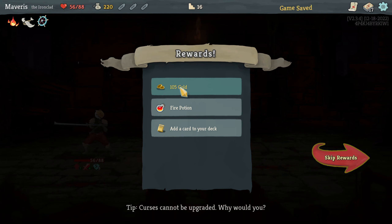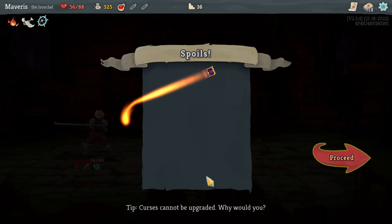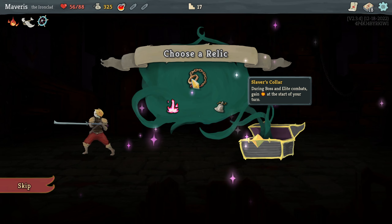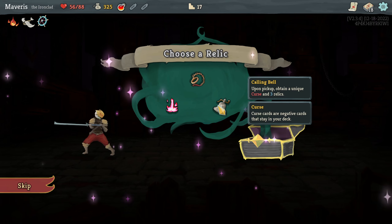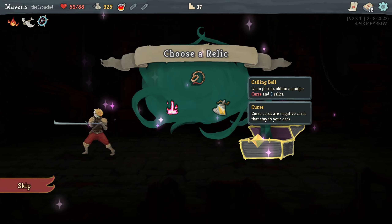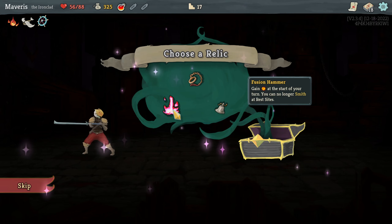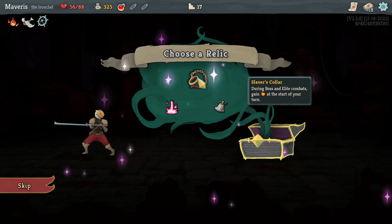Got him. Double tap. Pervious. I like double tap a lot. During boss and elite combats gain energy at the start of your turn. Gain a unique curse and three relics. That seems like it could be crazy good, depending on what you get. Gain energy at the start of your turn — you can no longer smith at rest sites. These are actually all pretty good. I have no idea what the best one is.